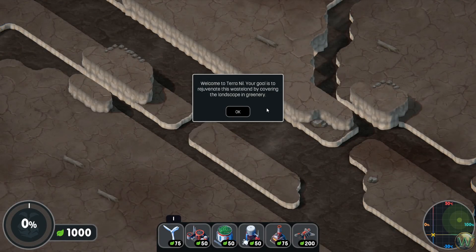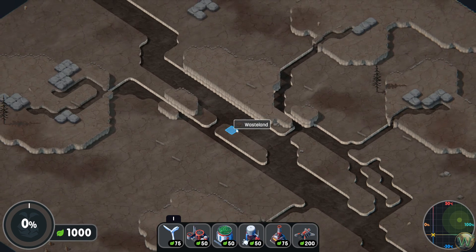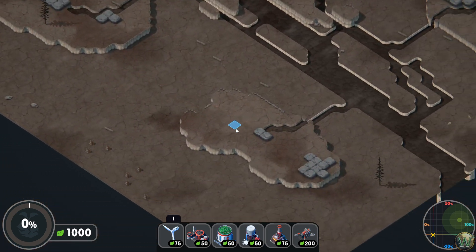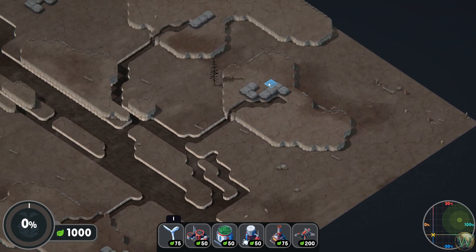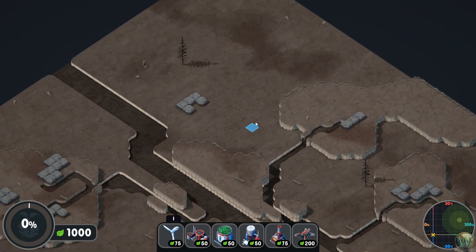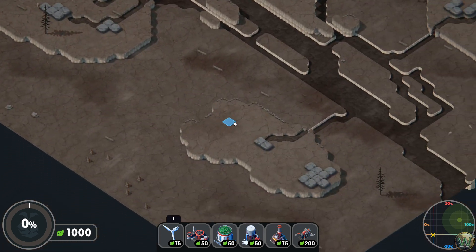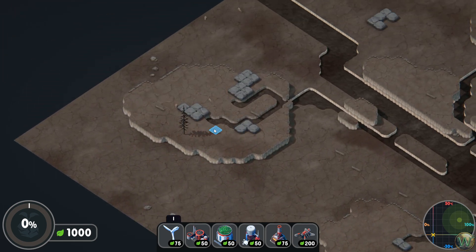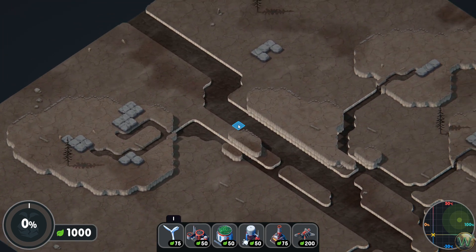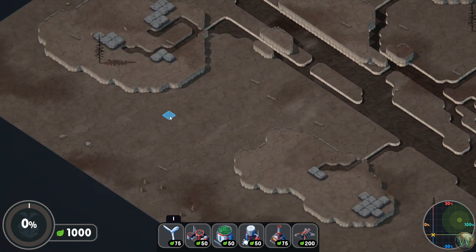Welcome to Terra Nil. Your goal is to rejuvenate this wasteland by covering the landscape in greenery. We started out with a rather large map of wasteland. If you're starting the game completely from scratch, you start out with about a quarter of this and the game guides you through a tutorial mode, and then you get the full map that you can convert.